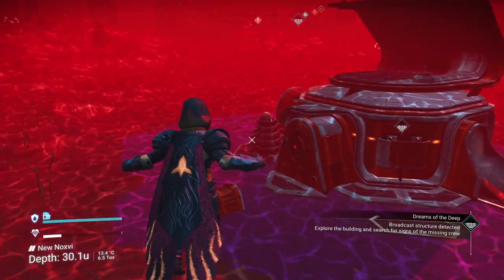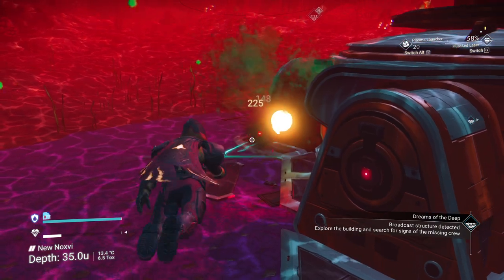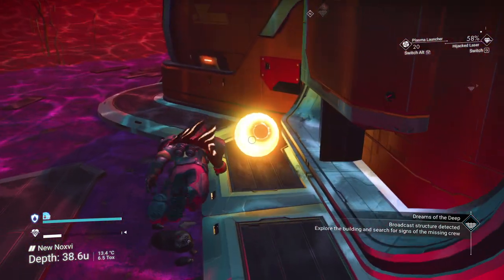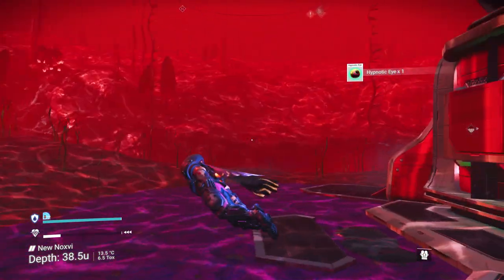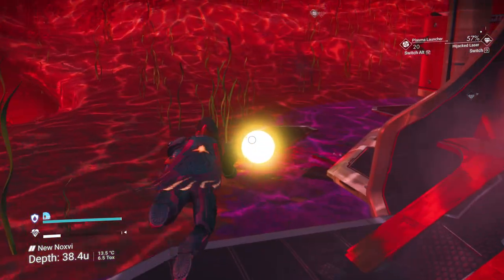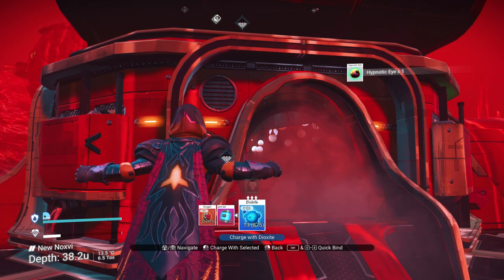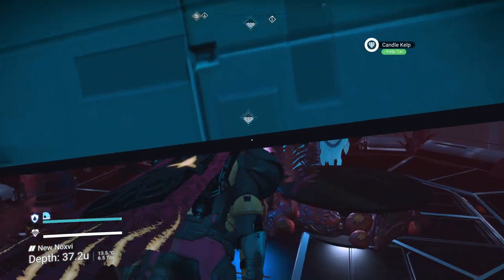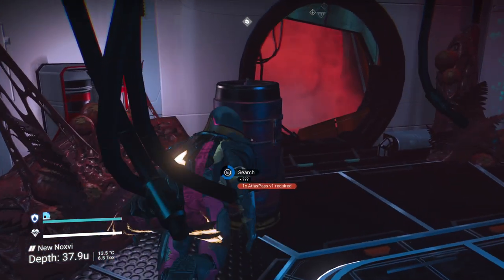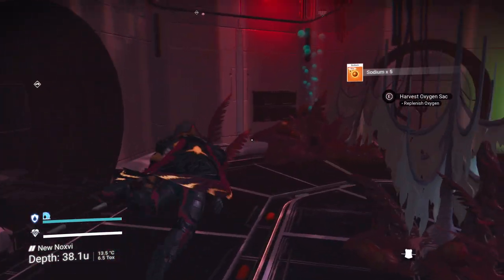Here we are. You'll notice it has two Abyssal Harvesters here — your mining laser will be more than enough to take them out. Just wait until their eyes are open, and gather those eyeballs up because they're worth quite a bit of money. There we go, two of them gone. Now we can go inside. Don't forget to get your life support charged up — technology recharge. And if you need more oxygen, all these things should be active right now. You can do those and pick up items along the way, just like any other abandoned structure above ground.